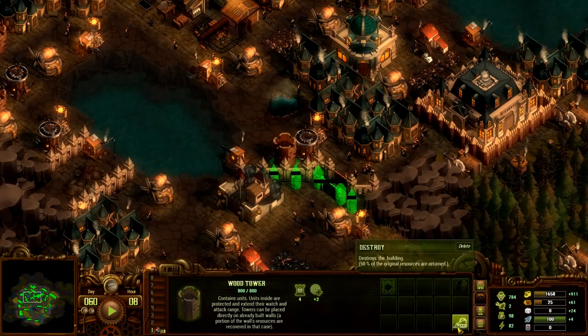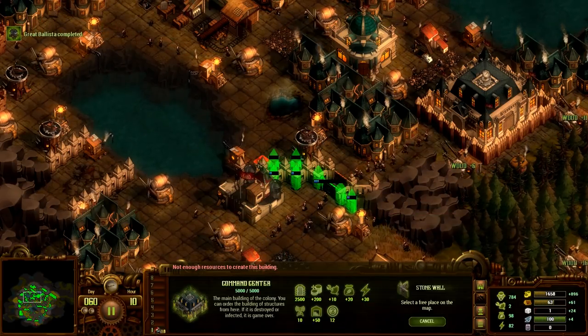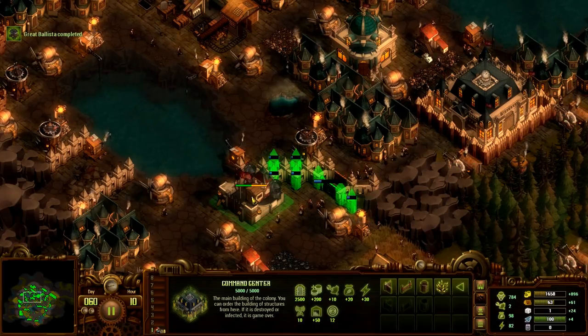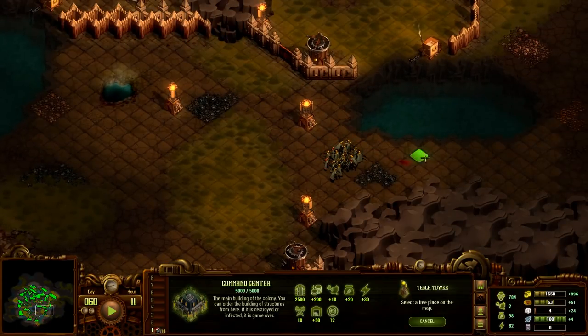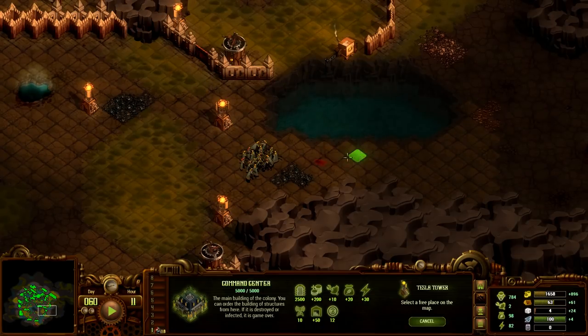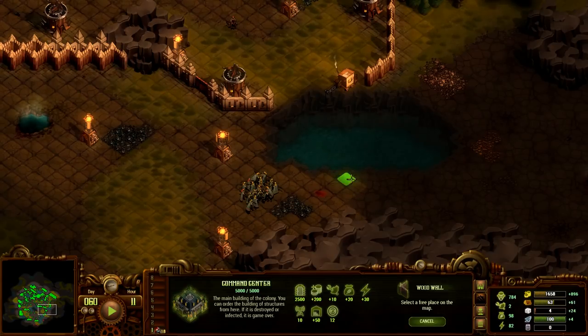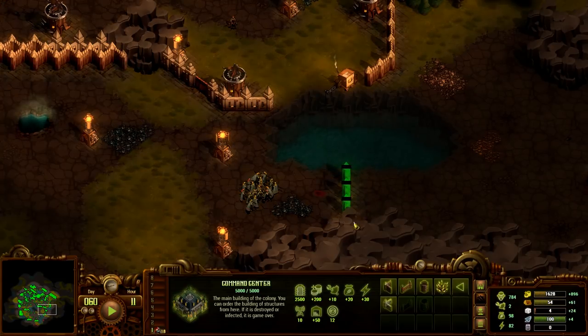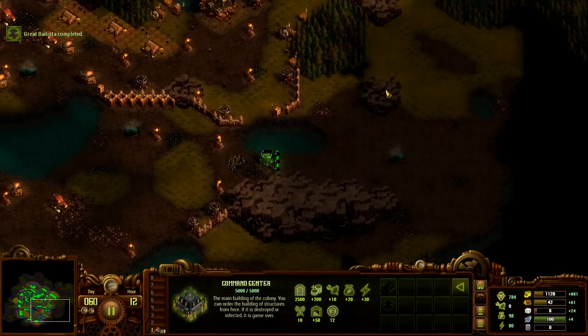I'm gonna demolish this — at this point it has become unnecessary. I should probably get rid of that command center and move it elsewhere. I can just build basic walls down here. It's not the most defensible, but I'm just plugging a gap. What I'm probably gonna do is extend the defensive perimeter down and over here.